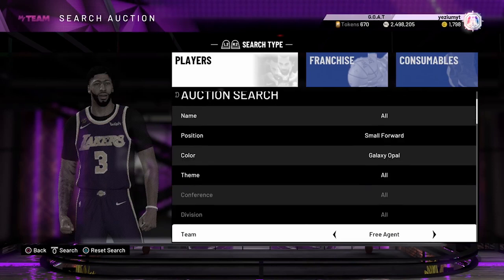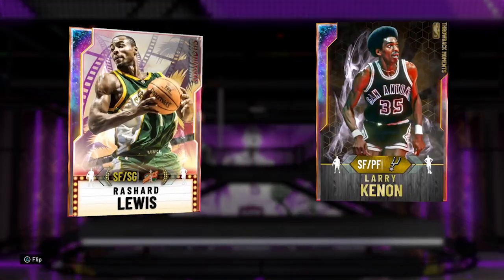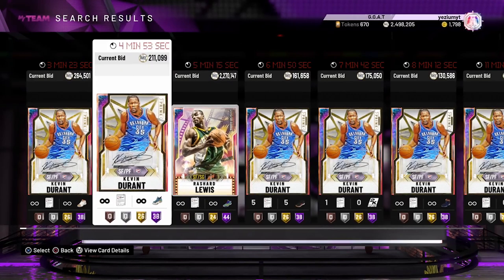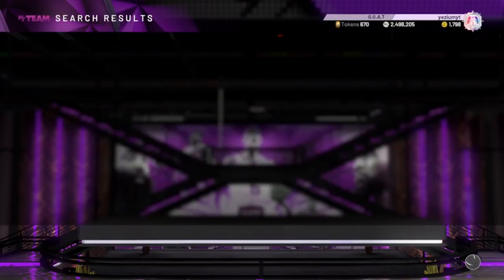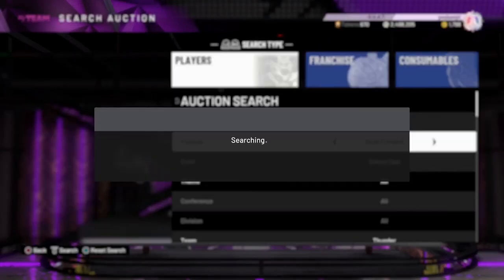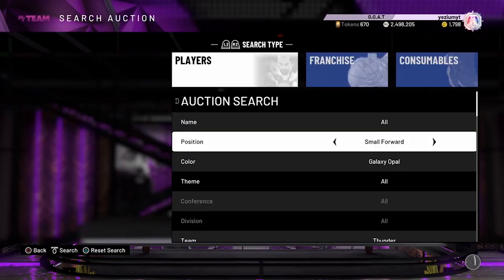The next filter I recommend is Galaxy Opal Small Forward Thunder. Rashard Lewis has a duo and KD also has a duo, so both cards are in the pack. People might pull Rashard Lewis and throw him up cheap thinking he's not worth much. I've gotten a Rashard Lewis for a snipe before, so it's possible - but not guaranteed. Don't be mad at me if nothing pops up.